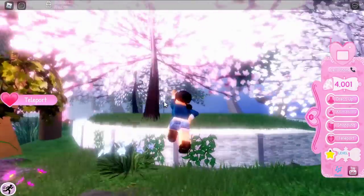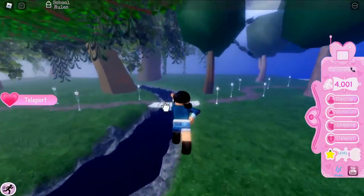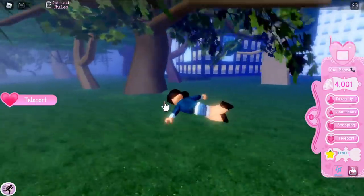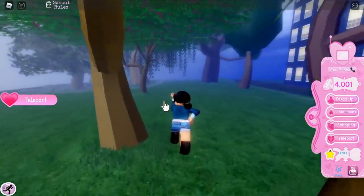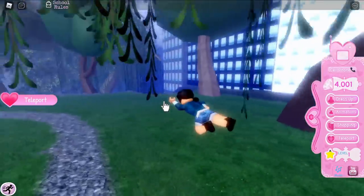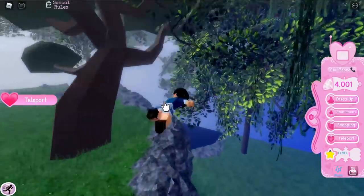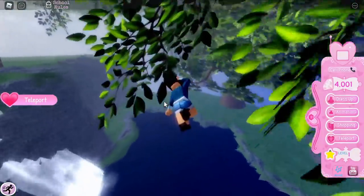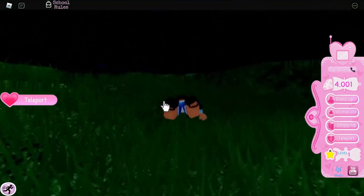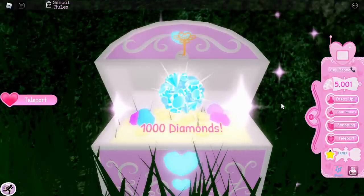After resetting, fly to the right — past the empty field area — and keep going until you reach the end of a pathway. Turn slightly and fly down toward the bottom of a waterfall. There's a chest there that's a bit hard to see, but it gives you 1000 diamonds.